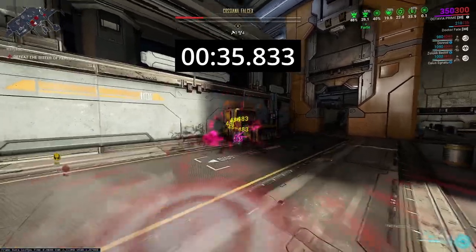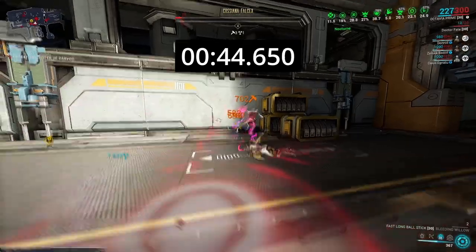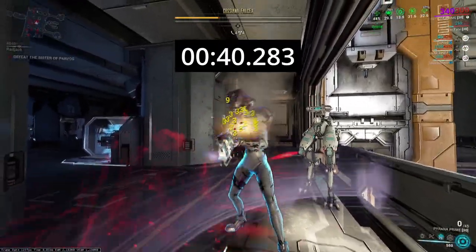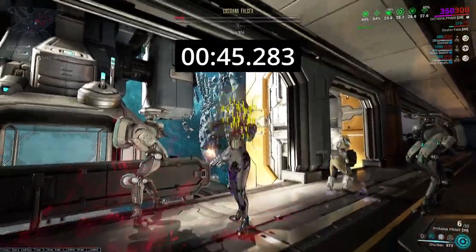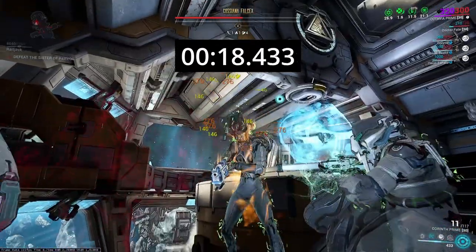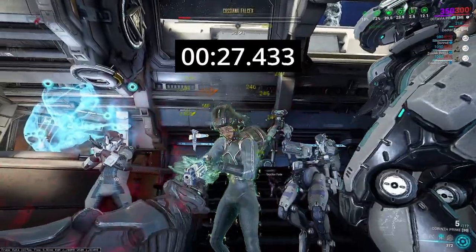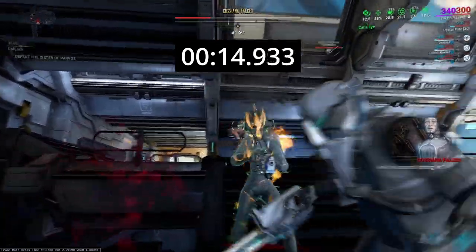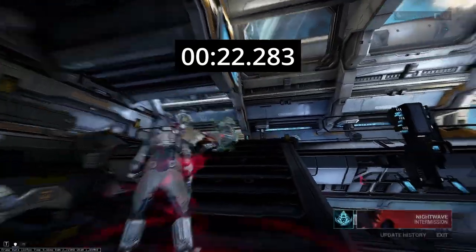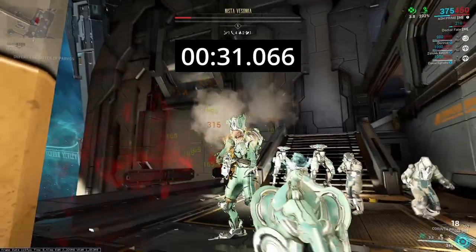I timed each weapon from the first instance of damage to the last. I first used a Zaw with Exertive Contagion, and it took around 45 seconds to kill the level 4 Sister of Parvos. I then tested the Piranha Prime — I wasn't aiming for the head the majority of the time, but I was still able to defeat the sister in around 46 seconds. Next, I used the Tigris Prime, which resulted in around 39 seconds to kill. I then tested the Corinth Prime to see if a crit-based shotgun would perform better — and yes it does. It took around 29 seconds for the Corinth Prime to kill a level 4 sister, and that was with normal Ravage. So I replaced Ravage with its primed counterpart and ran the mission again. Just from that one change, the time to kill went down to around 22 seconds. I then put the same build up against a level 5 sister and was able to kill her in around 32 seconds.